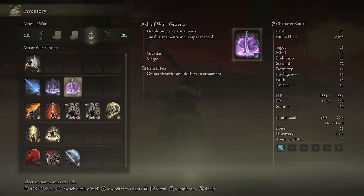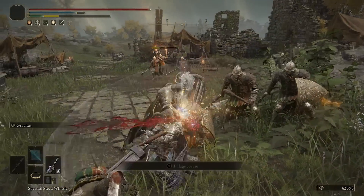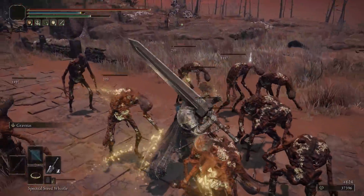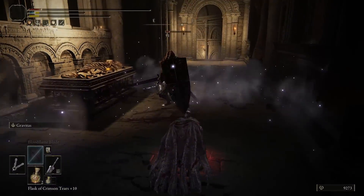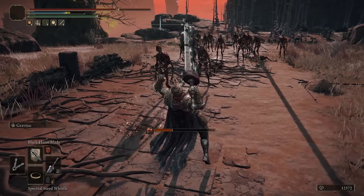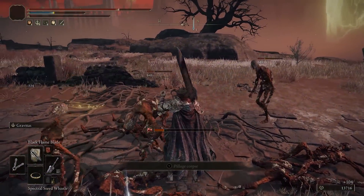Number five is Gravitas, which was already a great option early on for both mages and hybrids using large weapons. In the new update they've increased the cast speed — it feels like it's been cut to about half of what it was before, at least 50% faster. It's now a lot spammier and easier to cast, and it already had a solid high AoE area of effect. Having it faster also opens up interesting choices, like spreading status effects much more easily — using it with a non-magic affinity lets you apply blood flame blade or black flame blade to spread the damage-over-time component to every single enemy in that large area.